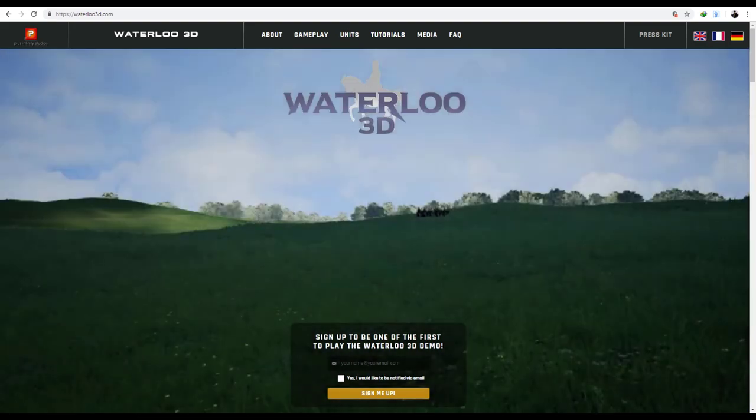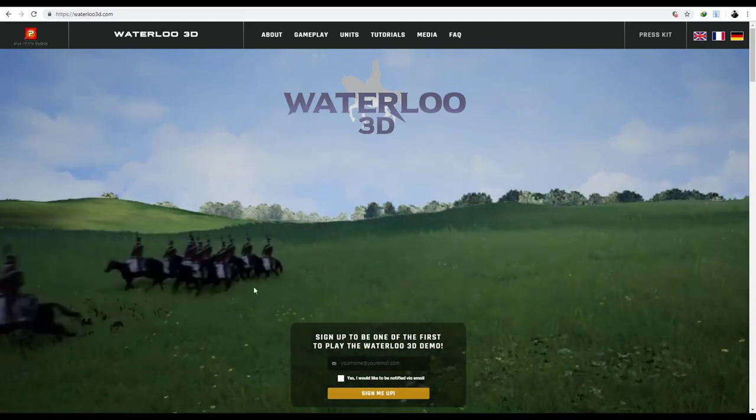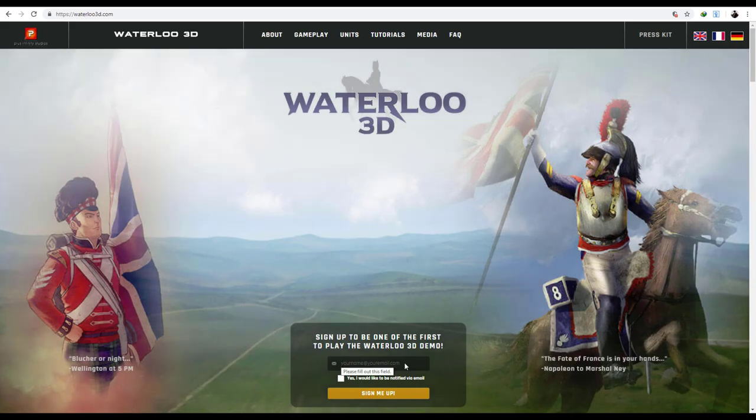To have access to the mini-demos, please go to waterloo3d.com, and using a valid email, register. Thank you.